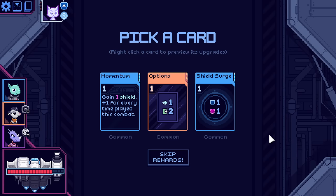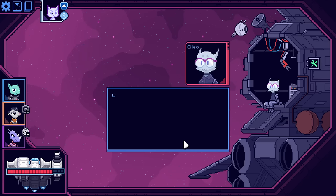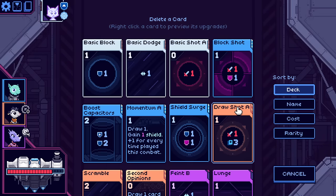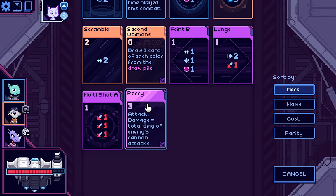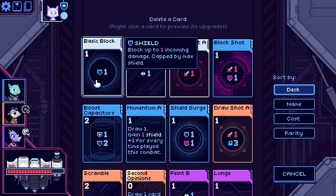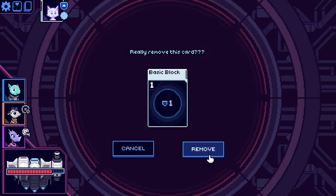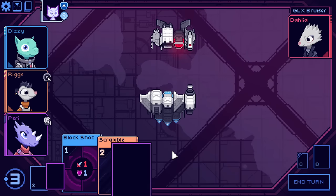Shield surge, momentum options — none of these really fix the core problem. Not that there's a huge problem with the deck at the moment, but there are some certainly. They never start you with a deck that's just incredible immediately — that wouldn't really make sense, because of reasons. Let's take this extra basic block out of here. It really was just holding me back.